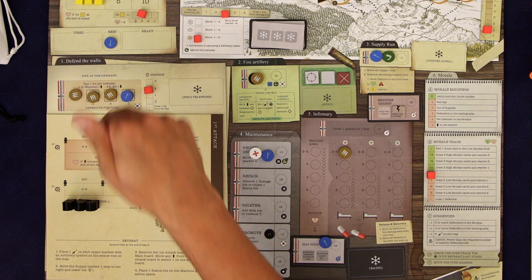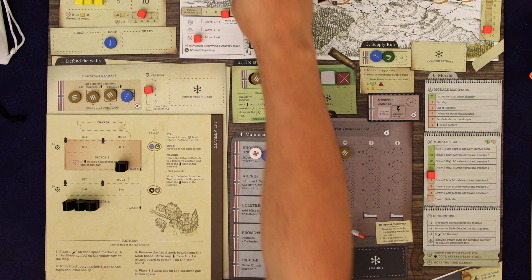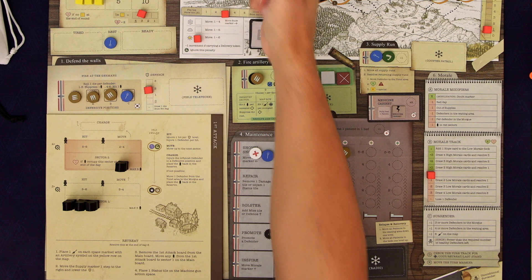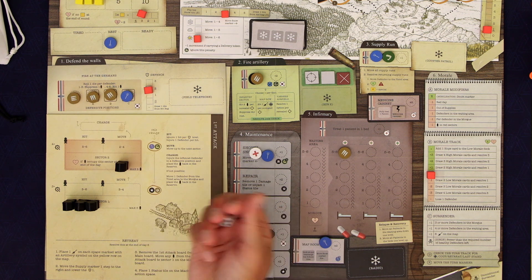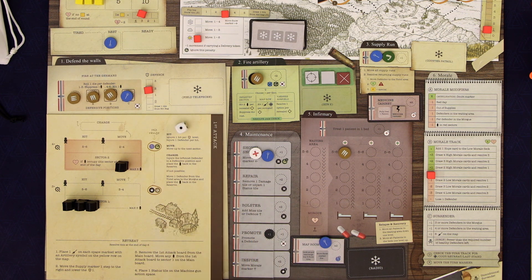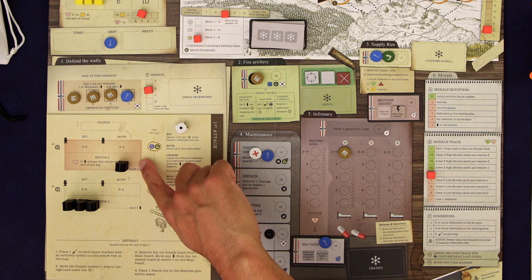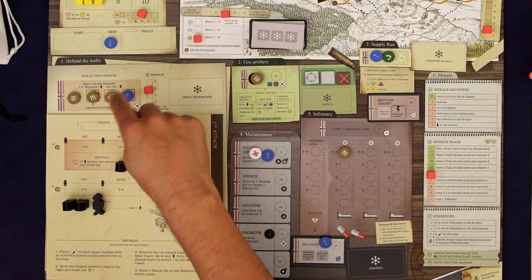Now the first thing we get to do is defend the walls. For each of our defenders on the wall we roll a die, one at a time. Let's start with that guy — he rolled a one. A one through three means they suppress. Because they're a soldier they could suppress either this person or any of these. Let's suppress the one back there.